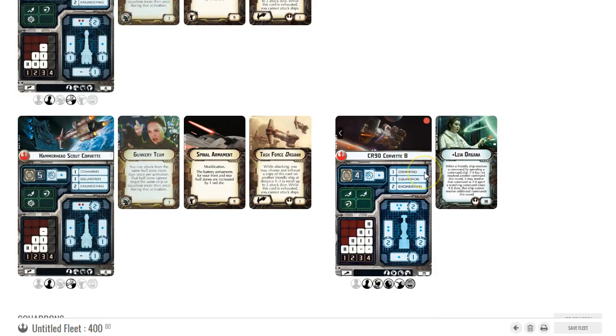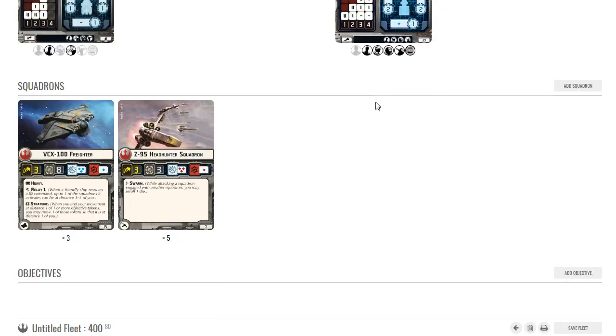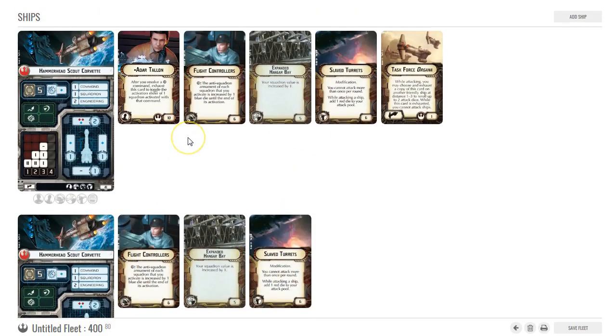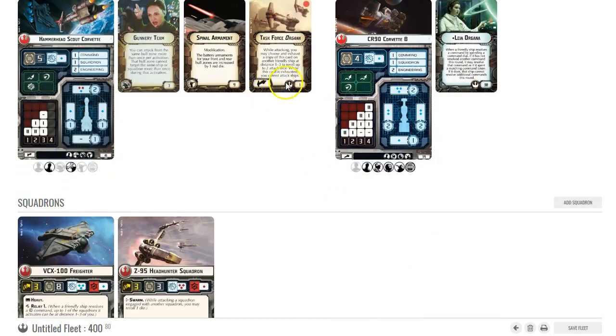Leia herself is running around on a CR90B. She's kind of going to just be flying away — this is like a new lifeboat for me, a very maneuverable ship. For squadrons I've got eight total: three VCXs and five Z95s. Because I've got three VCXs I'm okay coming in at 400 points — if I'm second player I can pick objectives that take advantage of Strategic. I've got three instances of Strategic, so I can keep these guys in the back and they can still shoot. I've got a lot of long-range firing dice.